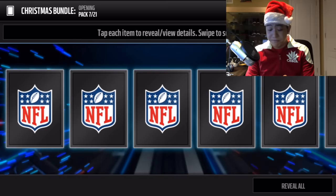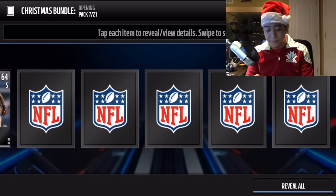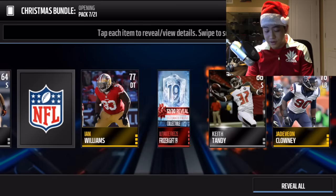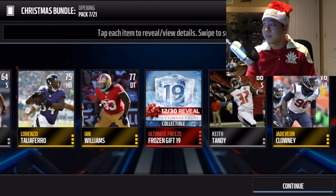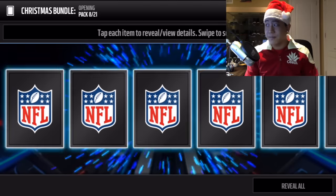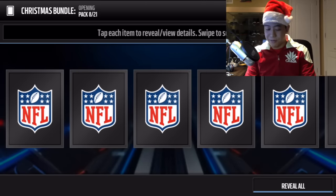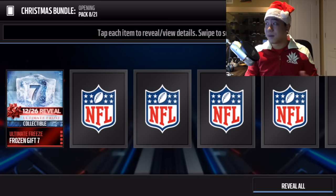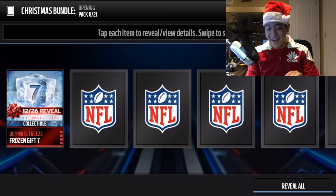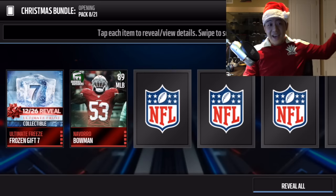Christmas packs are pretty nice. Hopefully we get something big from the topper - hopefully not Armstead. We get gift number 19, which is a large quick sell. Pack number 8's gift number 7 is going to be a red zone pack - that's pretty sweet.